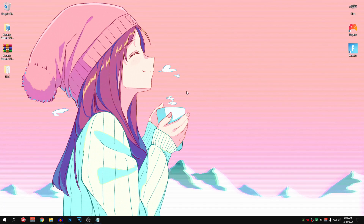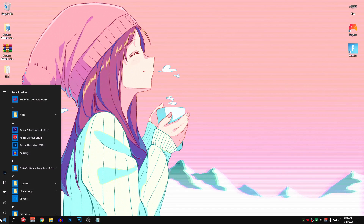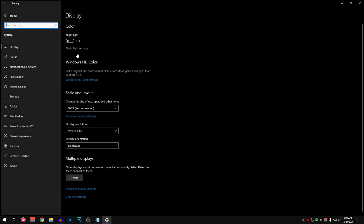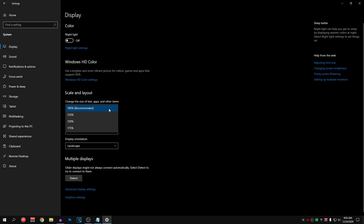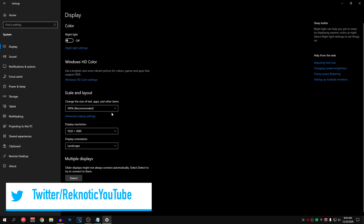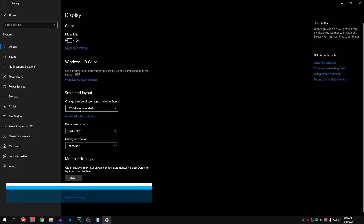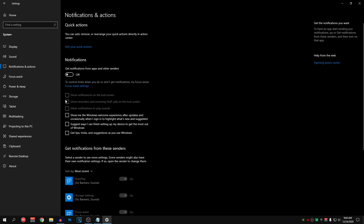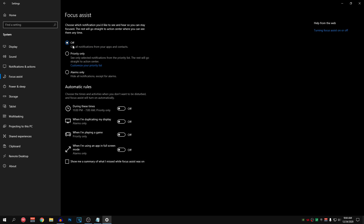Now we are going to optimize our Windows settings. Go to Start menu, click Settings, go into System. In the Display tab, make sure Scale and Layout is set to the recommended value — for most people it will be 100%. Windows has a bug that causes input delay if it's not at the recommended value. Then go into Notifications and Actions — make sure notifications are turned off and all boxes are unchecked. Go into Focus Assist and make sure it is turned off, and all automatic rules are toggled off.